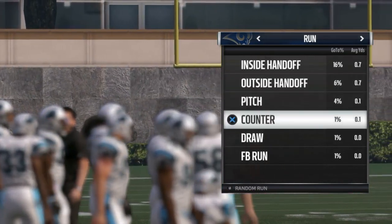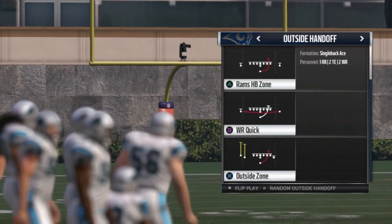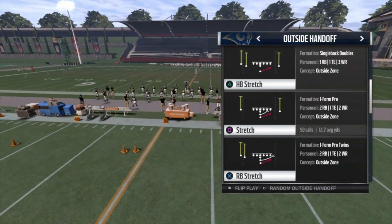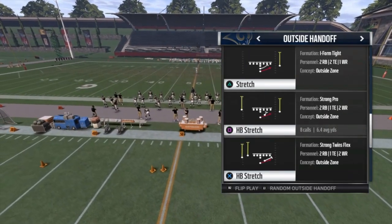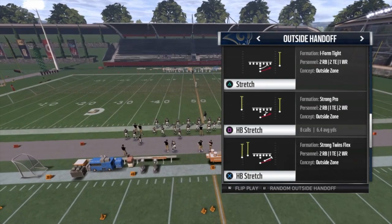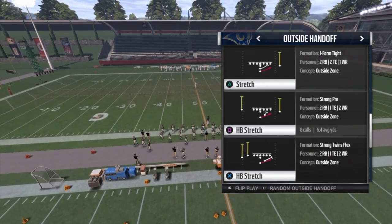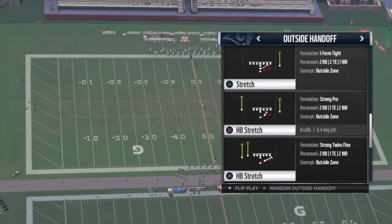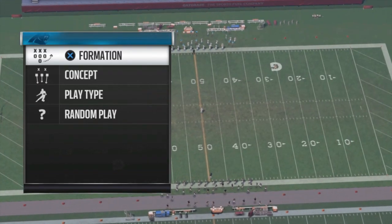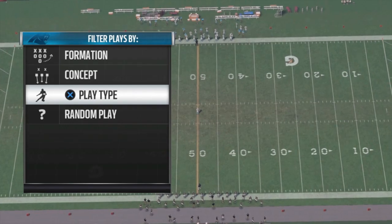Outside handoff or pitch is what you guys should be going with, because on outside plays most of the time your linemen are pulling, you've got a fullback with you, and you've got a tight end on that side — that's what you want. Or some inside runs. You've got to be creative, mix it up. HB stretch, RB stretch — the stretch in general is one of the best plays to run the ball in this game.